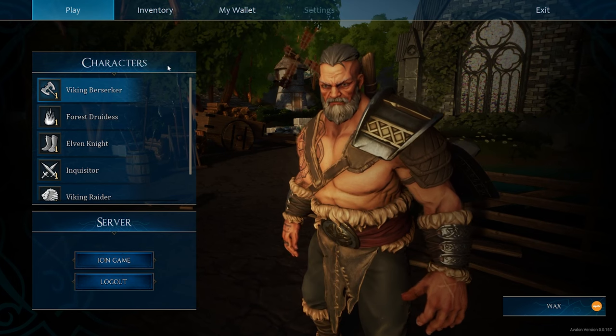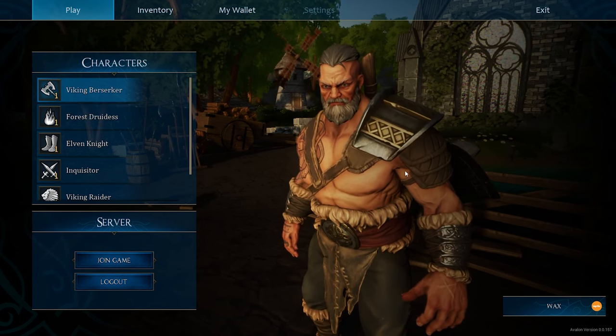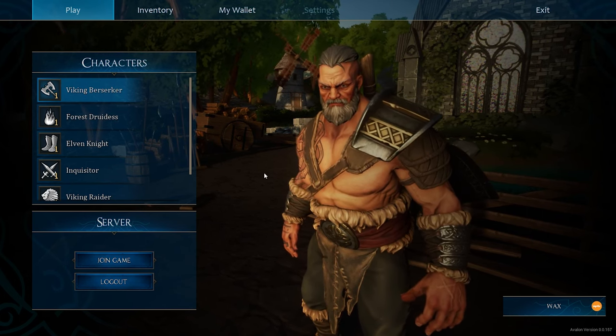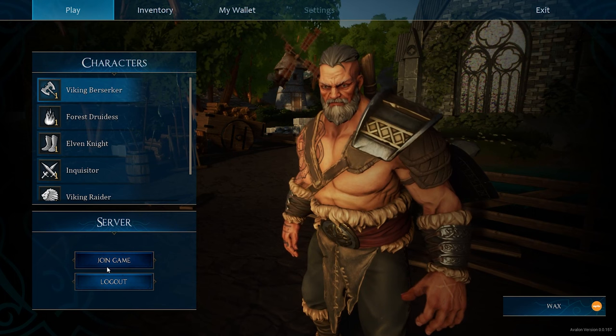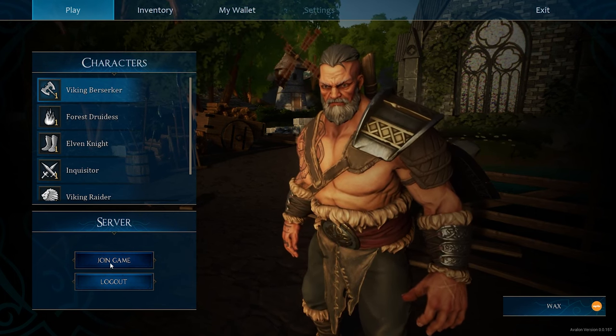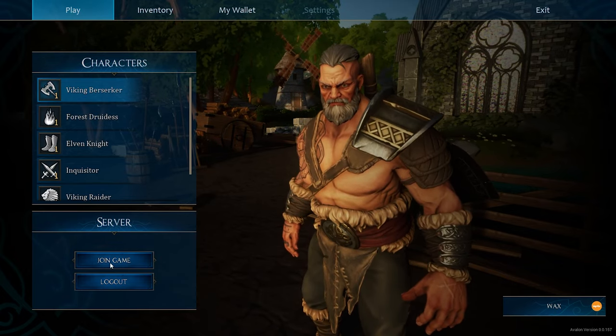First we have the Viking Berserker, which is the first one we're going to jump into. He is a two-handed weapon, DPS-style, Berserker-style character. He has two medium-sized axes. Let's go ahead and jump in and take a look at some of his characteristics.